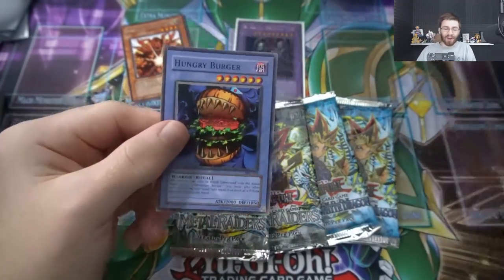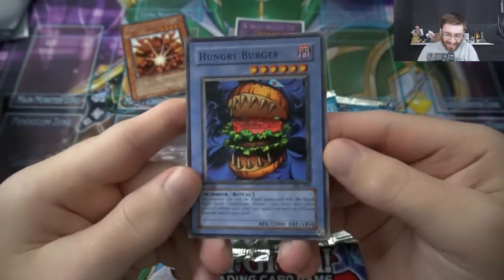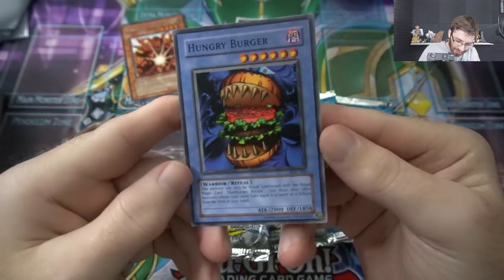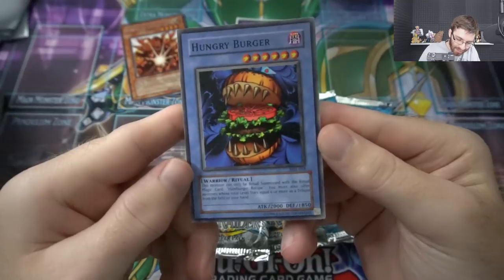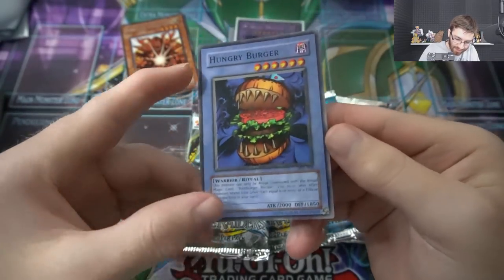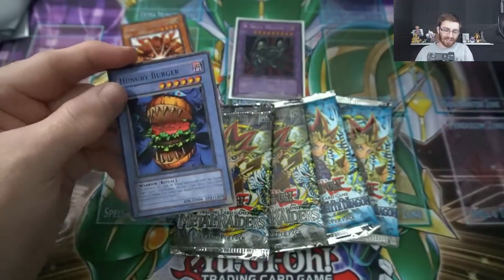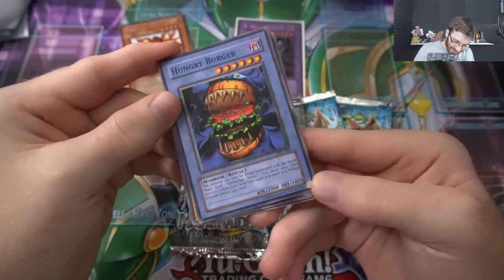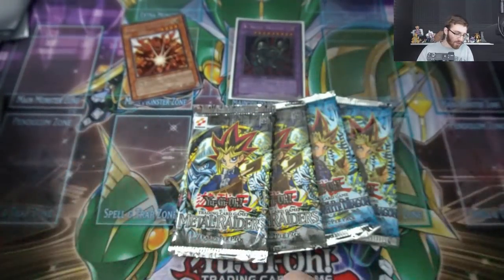If you guys don't know what Senju does — basically when this card is summoned to the field, excluding special summon, you may move one ritual monster card from your deck to your hand, and then the deck is shuffled. That's our rare. We also got Ceremonial Bell — just look at the old-school cards — Giant Turtle Who Feeds on Flames, and then Hungry Hamburger, one of my favorite cards. This monster can only be ritual summoned with the ritual magic card Hamburger Recipe. I just laughed even when I was a kid. Its attack isn't even that good — it's like 2000. I think that was one of the first ritual monsters I ever owned.